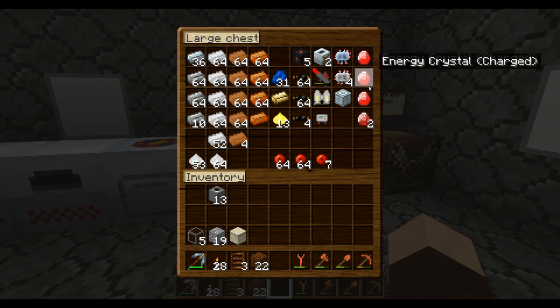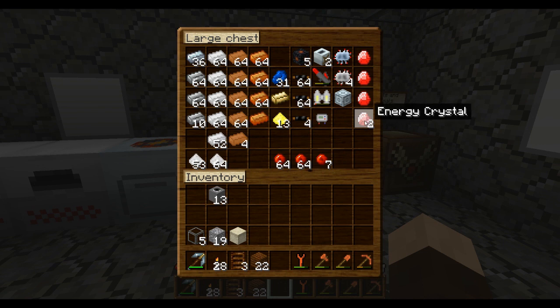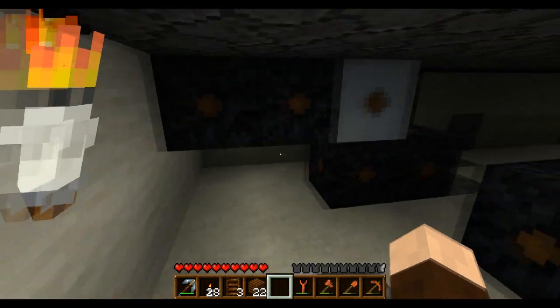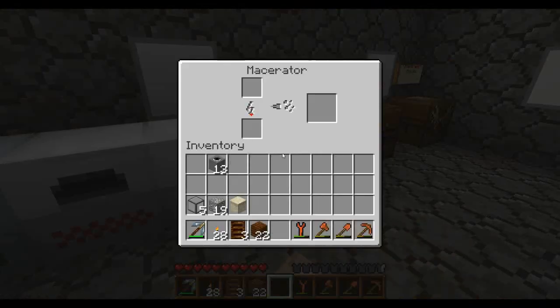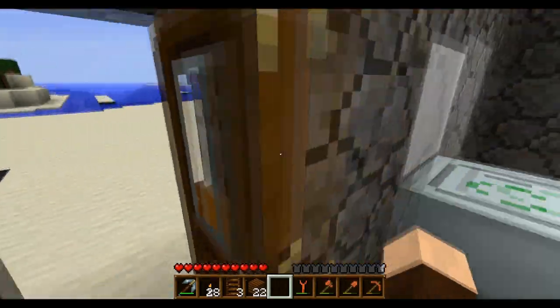We need eight energy crystals and I only have five, so I need three more - which means three diamonds. The redstone is not an issue; diamonds obviously are. As soon as I hit a deposit of diamonds that should immediately sort that out. It's rare that you only find one or two diamonds, so if I can get lucky enough to hit a pack of diamonds then we'll be good.